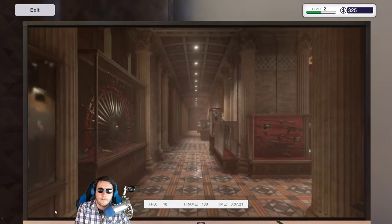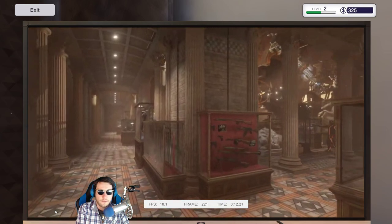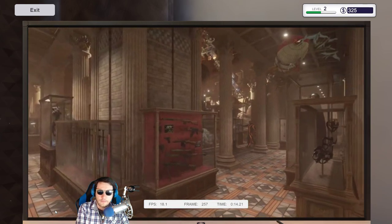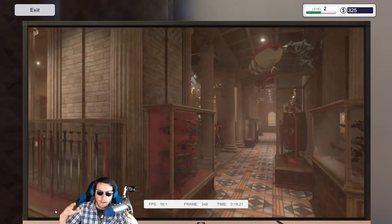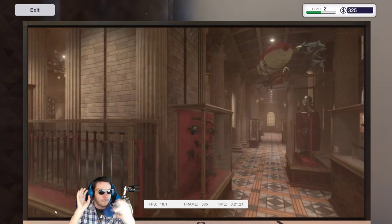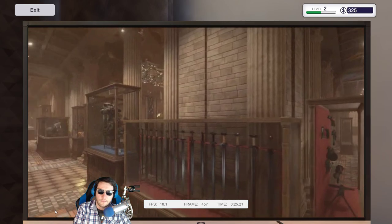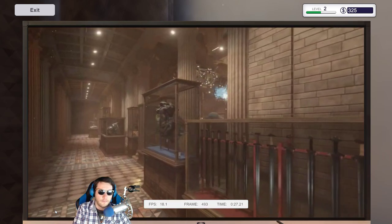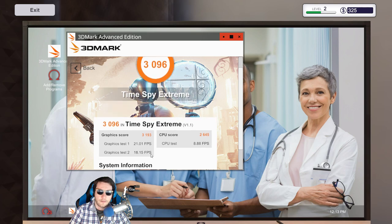I know Wargame Red Dragon and Steel Division have an auto-configuration feature where it sets up your PC and basically stresses it to set the best settings. It's really important to run that beforehand because if you set it up yourself you might have a bad time. Graphics score is 3193 — twenty-one frames a second, dude. You can't even run a LEGO game on this thing.